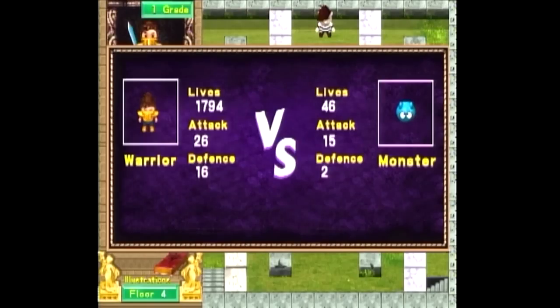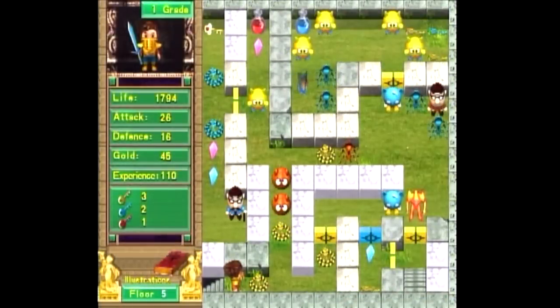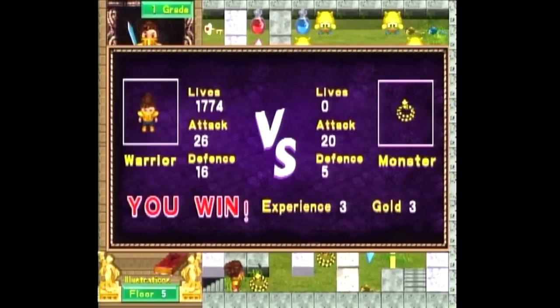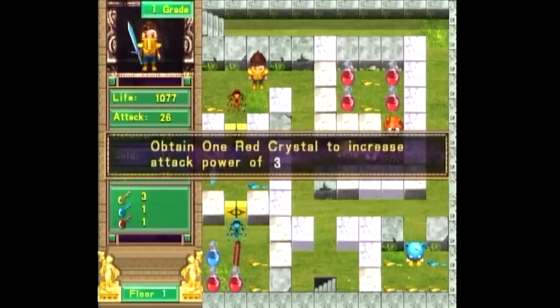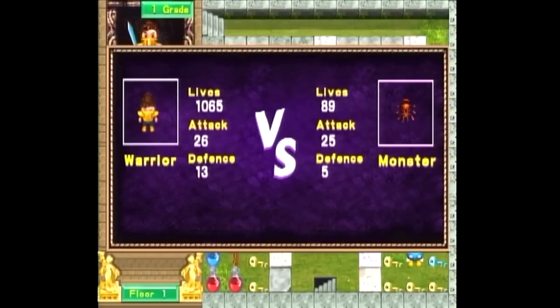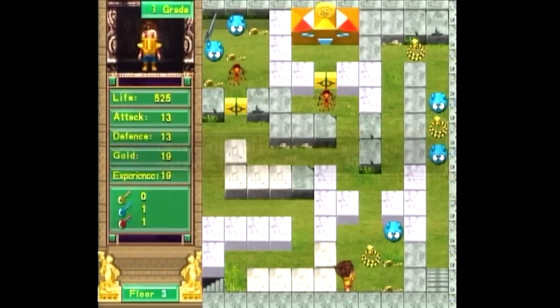Go rescue a princess by getting some magic thing from the seventh floor. There is combat in this game, but it's entirely math based. You run into an enemy, and the damage you take every turn is the enemy's attack rating minus your defense, and vice versa for the damage they take. You have zero input on how each fight goes. You have to collect a bunch of color-coded keys to get through each door, various items to boost your defense and attack, and… chug vials of blood to regain health? Am I playing as Kid Dracula?